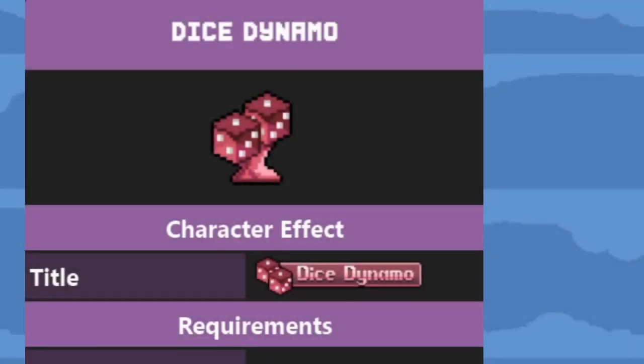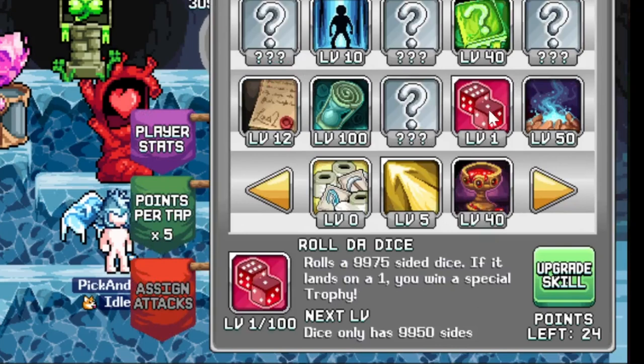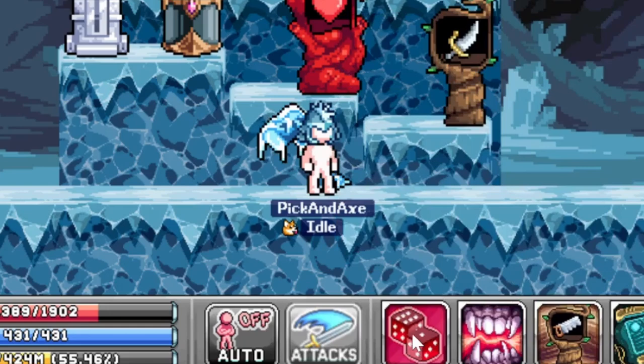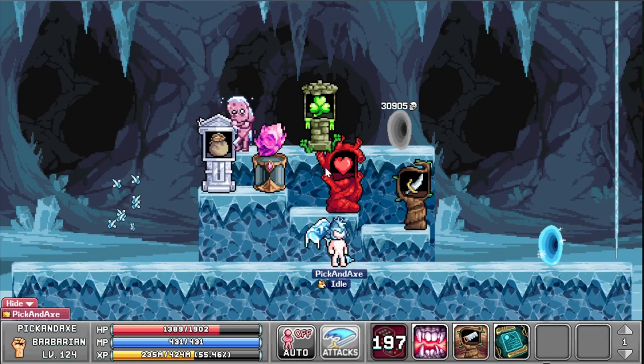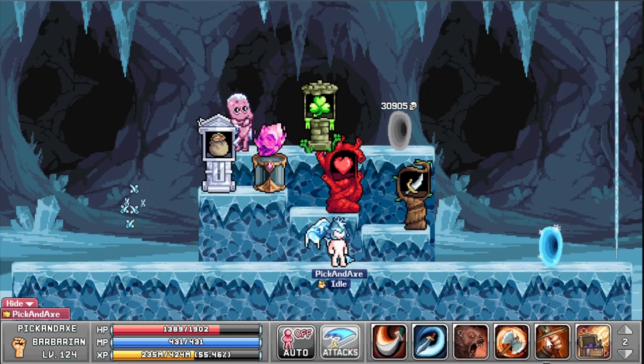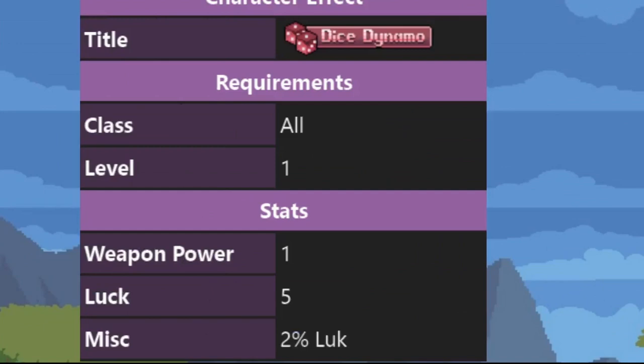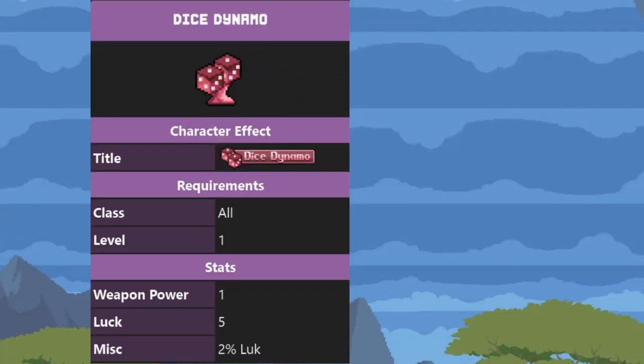Then we have the Dice Dynamo. Any character can get this at any point, really. You get it from the Roll the Dice skill, which you can get from plenty of sources. You put the skill in your bar, you activate it, and if you roll a 1, you get the title — it's that simple. So far I've only gotten one of these. The effect isn't anything special, but it's a good filler trophy.